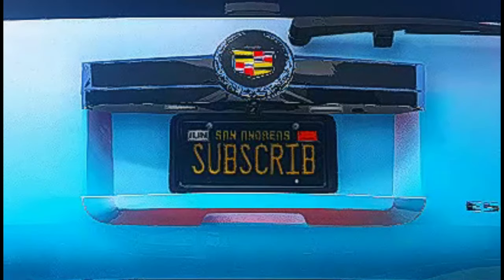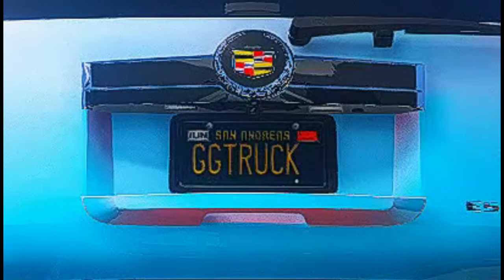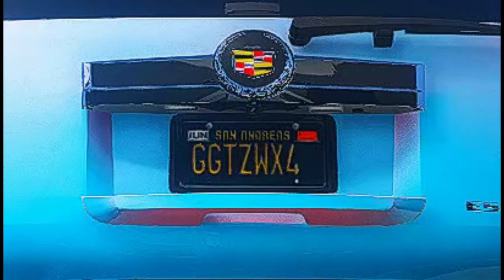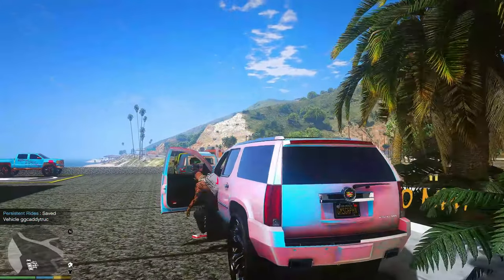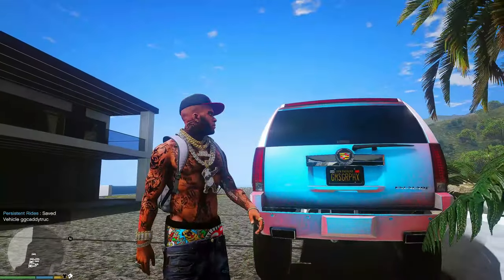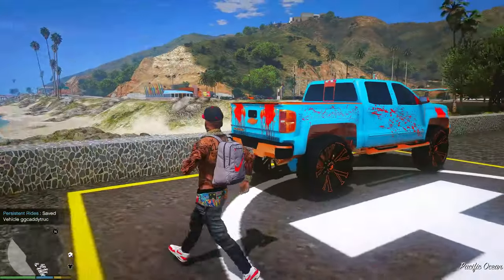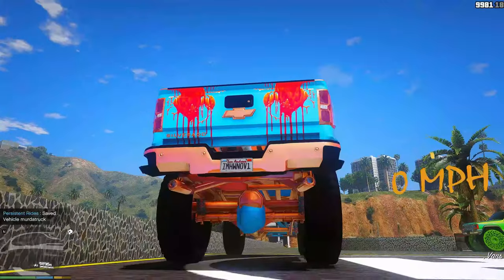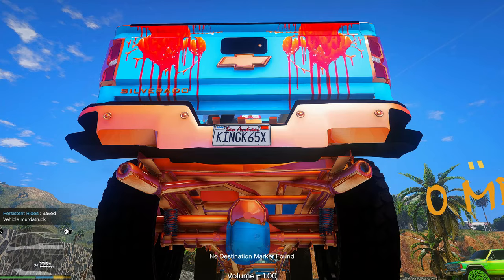The plate cycling is random — it's not going to go down the license plate list in order. It even mentions that it's random in the text document. Cycling through: GG Truck, Subscribe, GG Truck again, and Games and Graphics. I'll leave it on Games and Graphics. Let's also check out the Murder Truck to see that license plate — when I get into it, you can see it changing to a whole different license plate, and I can set it to any plate I want.